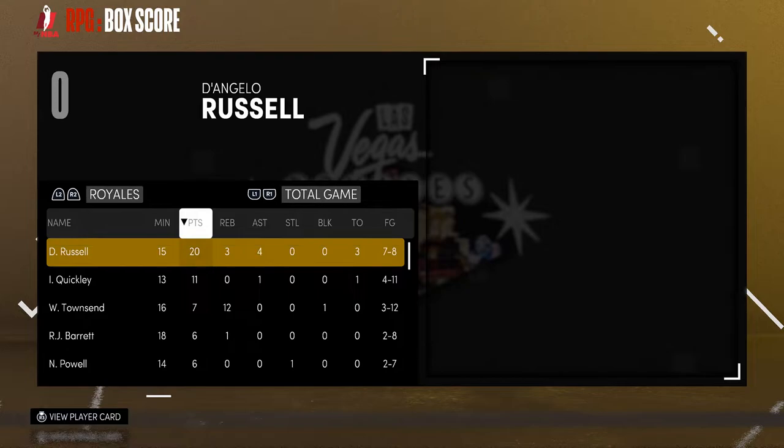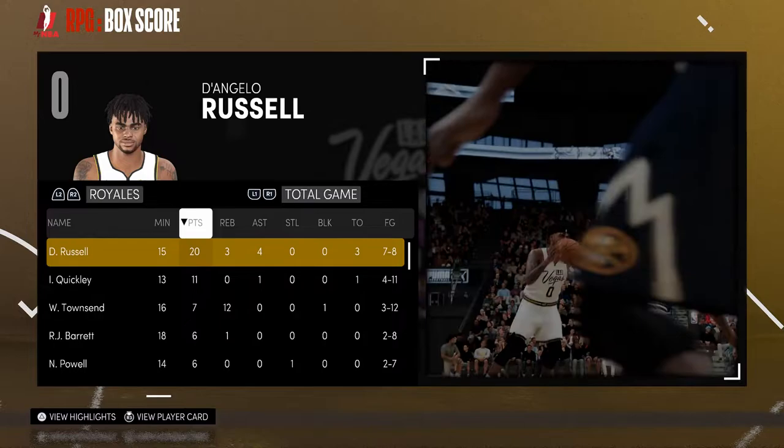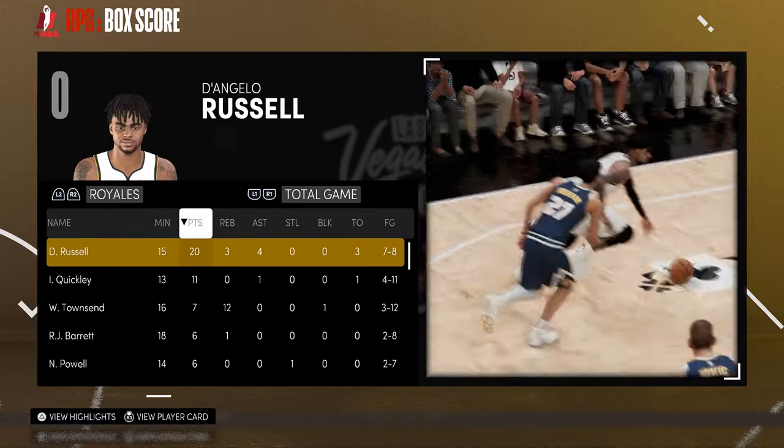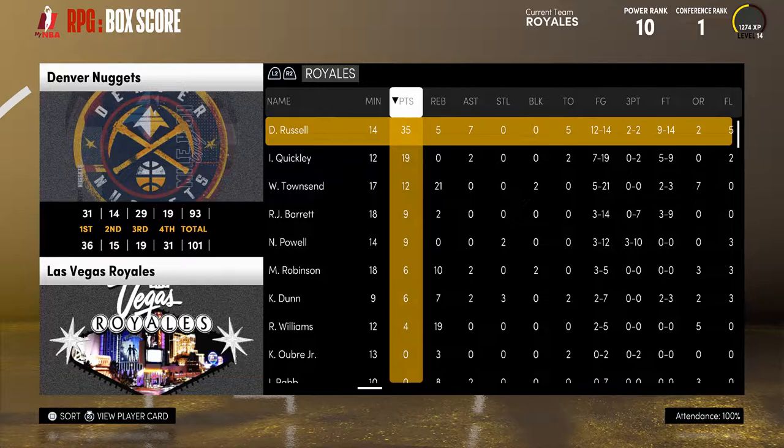Our box score might look a little crazy — 0 of 4 from the field for Ivan Rapp, I took a lot of shots I probably shouldn't have. Chris Dunn was 1 of 4, Wilson Townsend was 3 of 12, Quigley was 4 of 11. I was just launching shots this game, so don't pay too much mind to the box score. D'Angelo Russell had 20 points, 7 of 8 from the field — he did his thing. RJ Barrett was 2 of 8. In his debut with the Las Vegas Royales, Quigley put up 19 points, 7 of 19 from the field — I was just trying to get a feel for his play style and jump shot. 21 rebounds though, and D'Angelo Russell put the team on his back with 35 points, 5 rebounds, 7 assists.